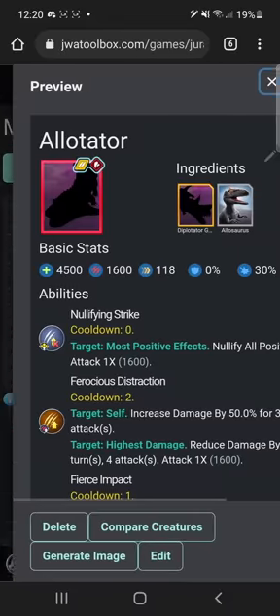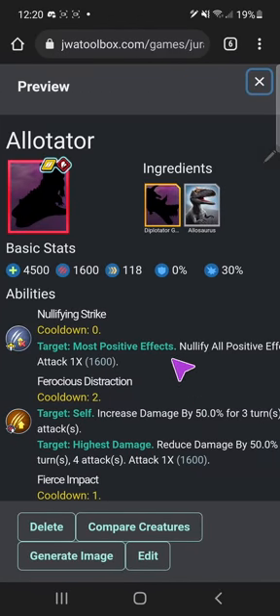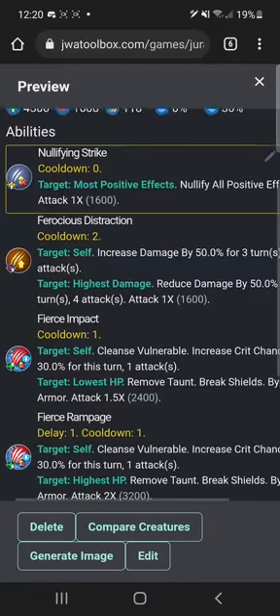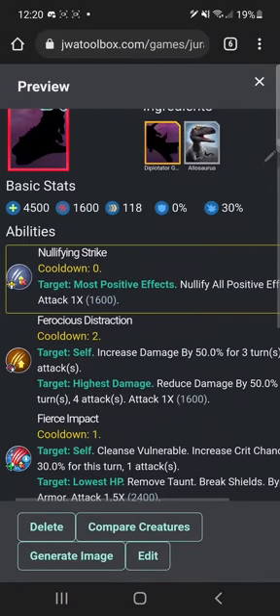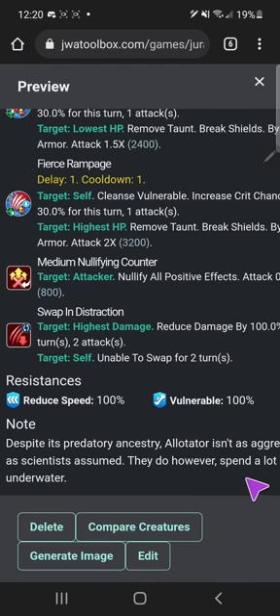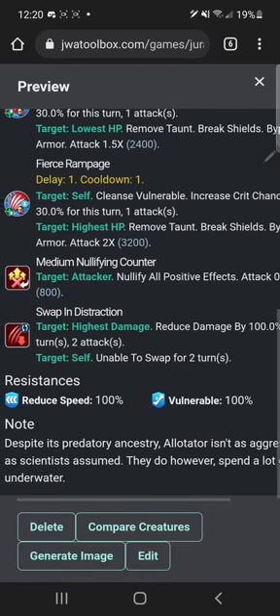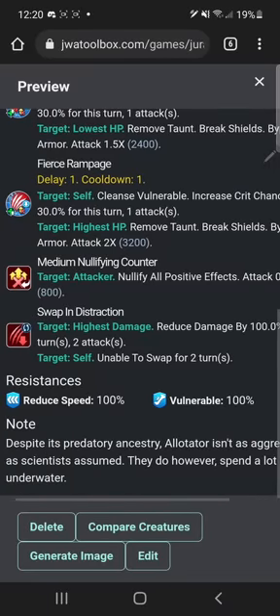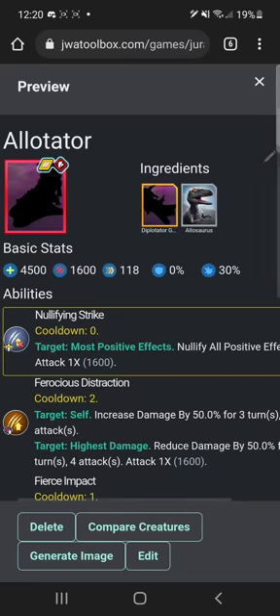Now we move on to the super hybrids, starting with Allotator — a combination of Diplo Gen 2 and Allosaurus Gen 1, not Gen 2. Nullifying strike — loads of damage actually. I think you're really just meant to be a stronger Diplotator Gen 2. 'Despite its predatory ancestry, Allotator isn't as aggressive as scientists assume; they do however spend a lot of time underwater.' Not the most flattering description — I didn't put too much love into this guy.